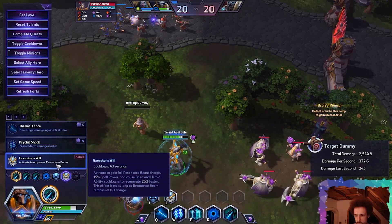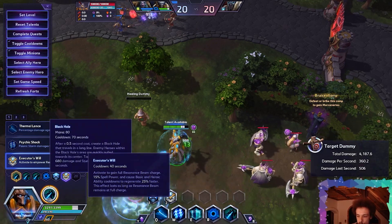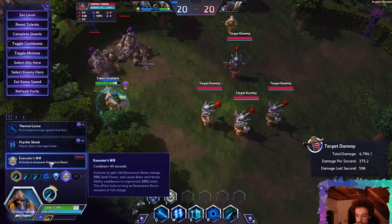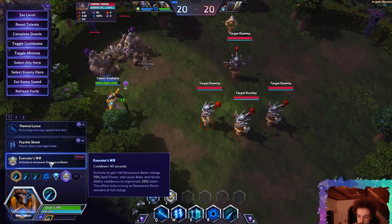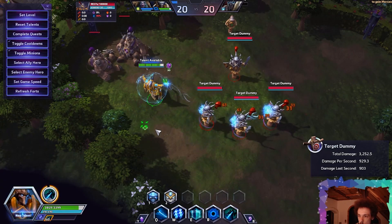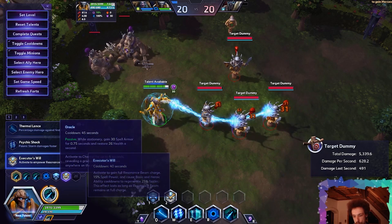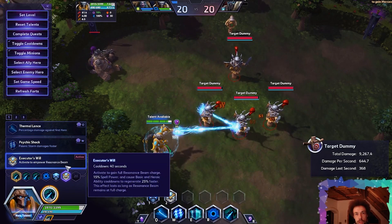On level 16, Executor's Will — 40 second cooldown. Activate to gain full Resonance Beam charge, 15% spell power, and cause basic and heroic ability cooldowns to regenerate 25% faster. This effect lasts as long as Resonance Beam remains at full charge. So you can instantly charge up your beam and have an additional 50% spell power as shown here. Really strong in my opinion — shouldn't be too difficult to keep that one up.